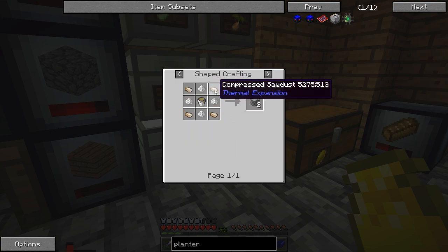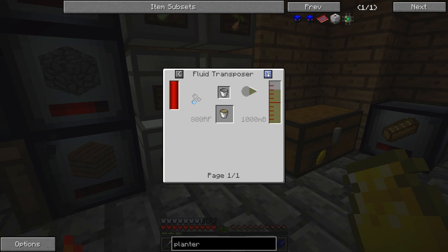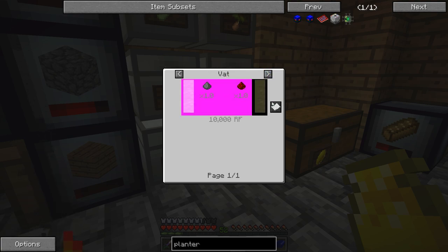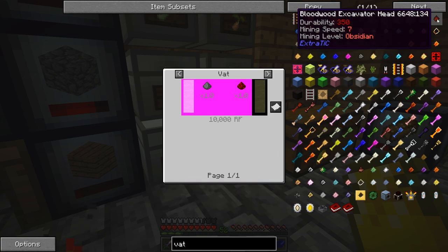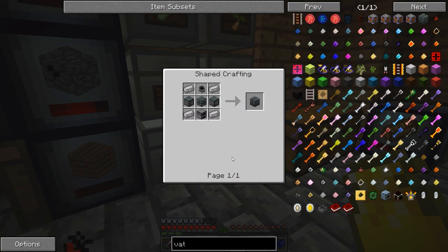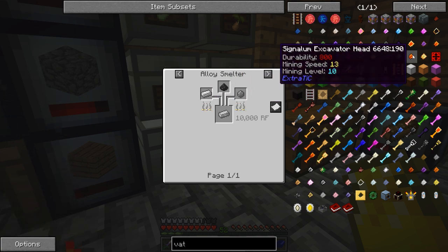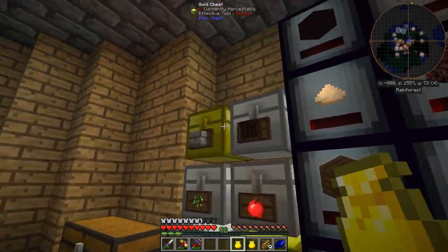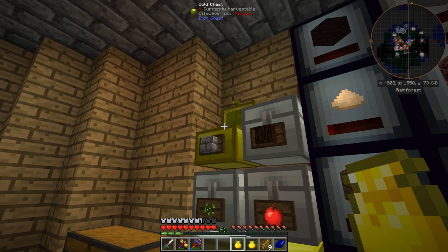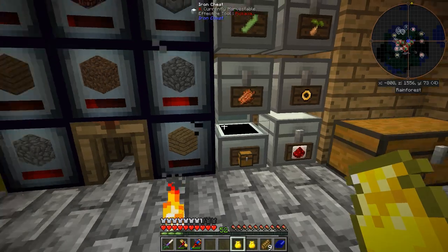I'm thinking the easiest way to make rocket fuel is going to be with the Vat from EnderIO. We're going to need some electrical steel, which we can make in the alloy smelter we built last episode, and we're going to need some fluid tanks — I think I can actually make those right now. Let's check my iron bars and iron ingots.